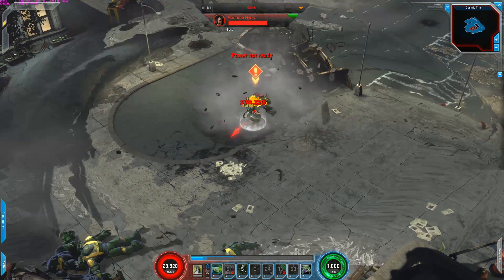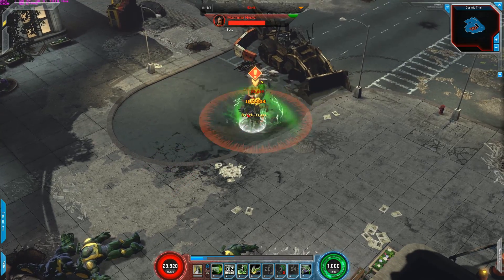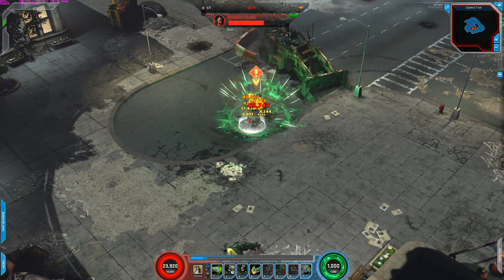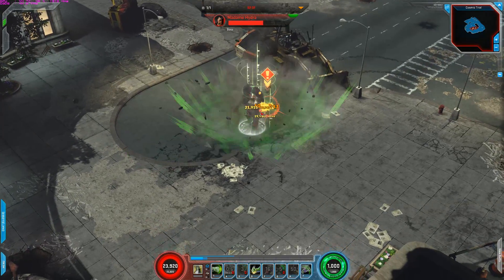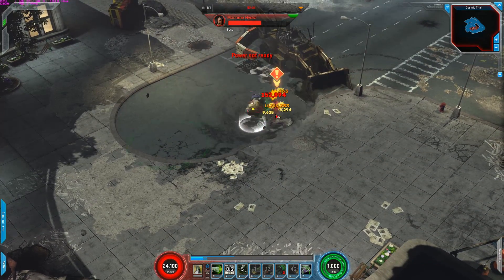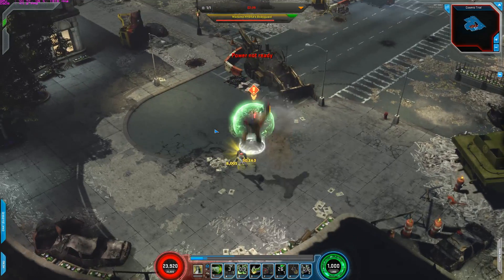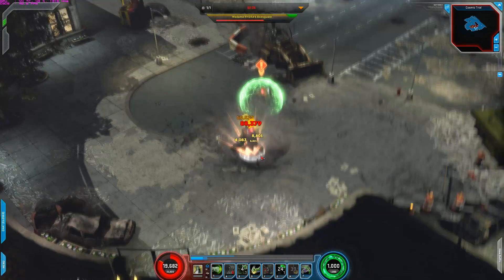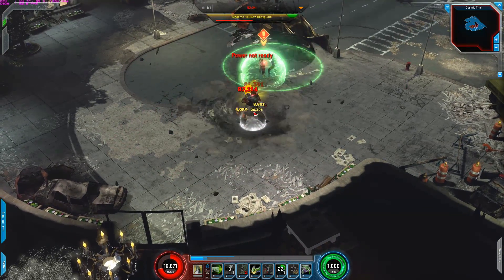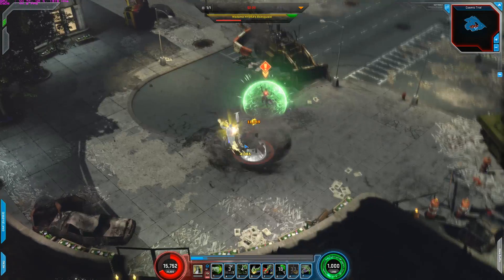Also, when you activate the H power — which I believe is Meteor Strike — it's a really strong and powerful power. But the cooldown is, I believe, like a minute and a half long. But the good thing about it is that it refreshes all the powers. Hence why I have it set up like that on my hop bar. Usually my signature is my H power, but in this case my signature is my G.